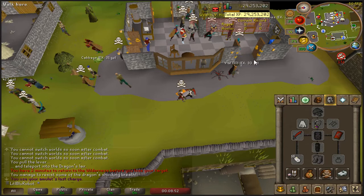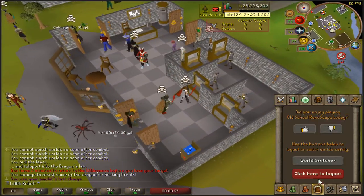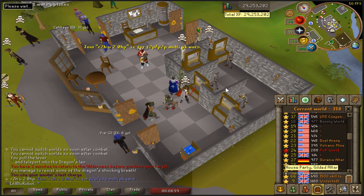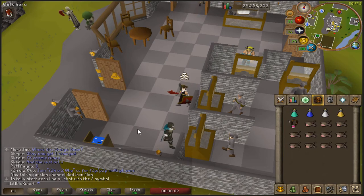I just had a minor panic attack. I teleported back over to the lava maze and it turns out I'm in the bounty hunter world - there were so many people there. Let's try that again. RIP a burning amulet charge, I guess.